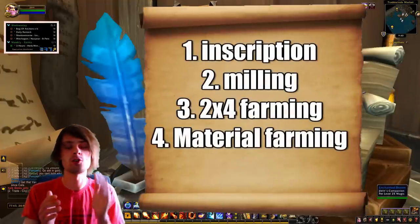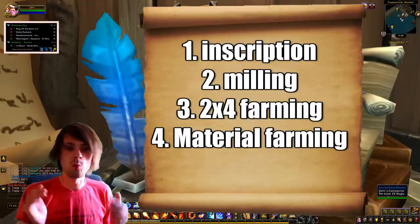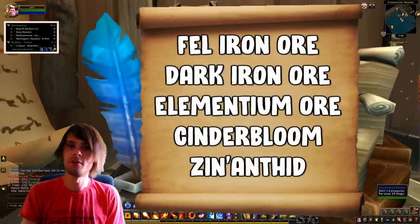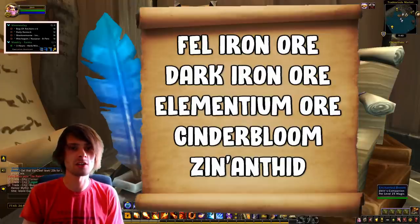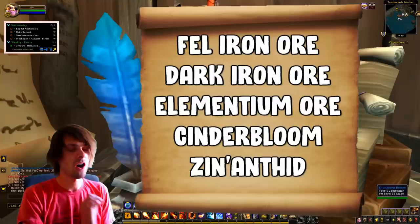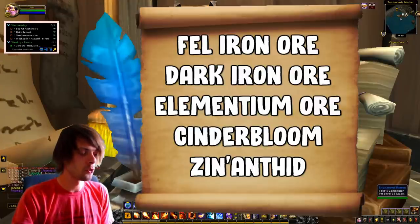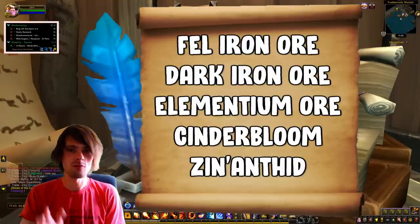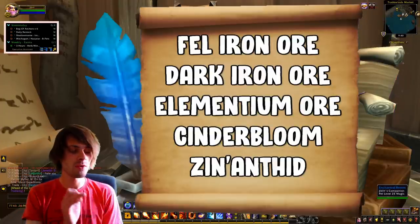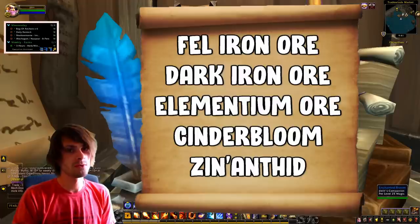The fourth main contributor is material farming. Key mining farms include: Fel Iron Ore in Terokkar Forest (also produces Cobalt Ore), Dark Iron Ore from Molten Core, and Elementium Ore from Uldum. For herbing, farm Cinderbloom in Mount Hyjal — used for Potion of Treasure Finding. You could craft the potions, but honestly I'd just sell the herb flat on the auction house.